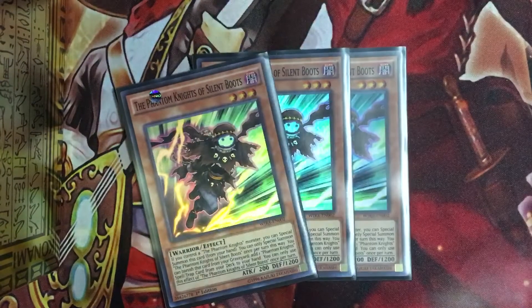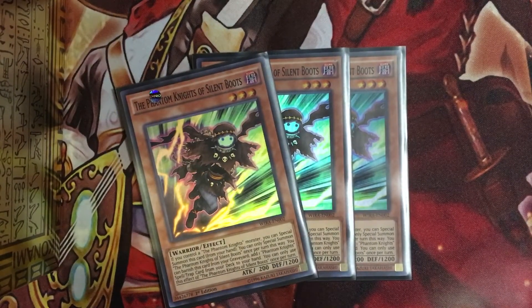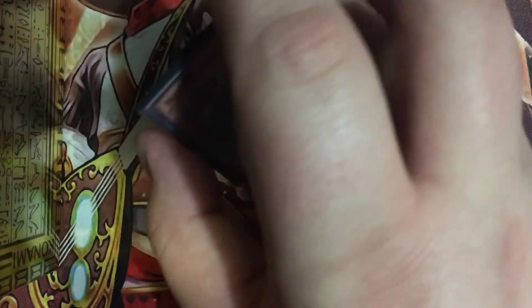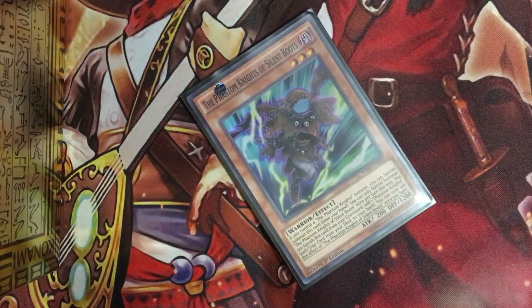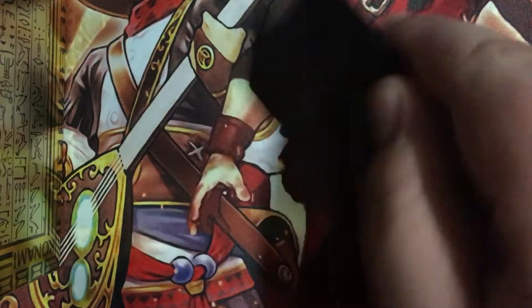Silent Boots — you can special summon them from your hand whenever you have a Phantom Knight on the field. That's not a restrictive effect. And once per turn in the graveyard you can banish it and search pretty much any spell or trap card of the Phantom Knights.